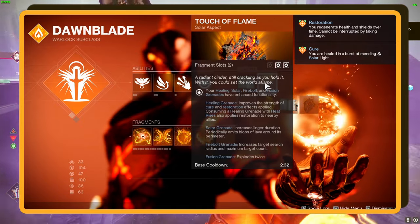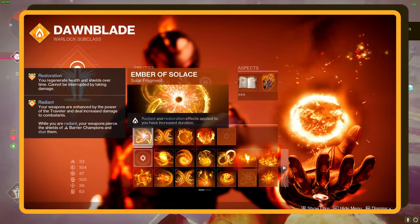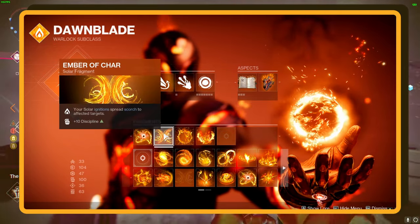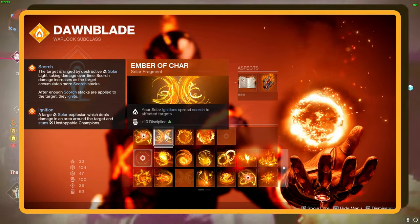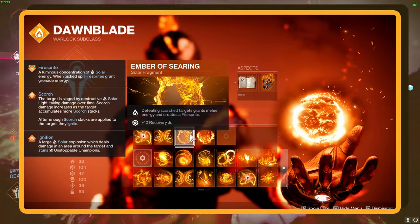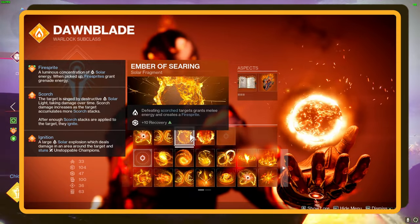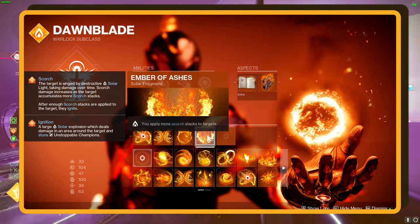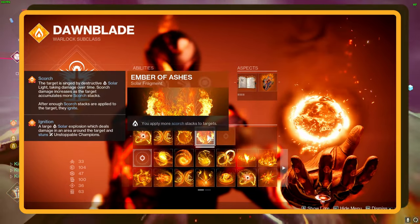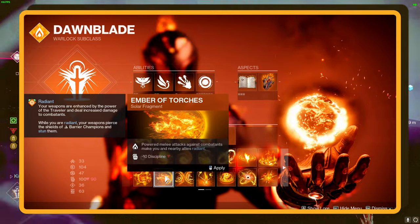Now, let's go over our Fragments. First, Ember of Solace stretches out your Radiant and Restoration effects. Then, Ember of Char makes your ignition spread Scorch even further. Next, Ember of Searing — taking down Scorch targets refills your melee energy and spawns a Firesprite. Finally, we are using Ember of Ashes for more Scorches. Alternatively, Ember of Char can be swapped with Ember of Torches for that instant Radiant buff.